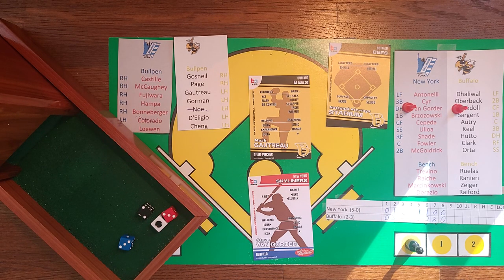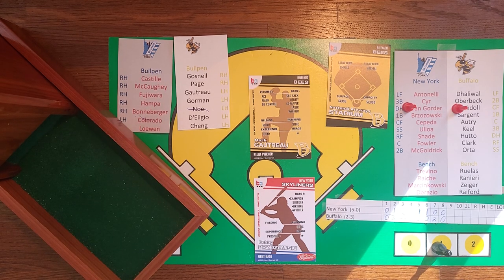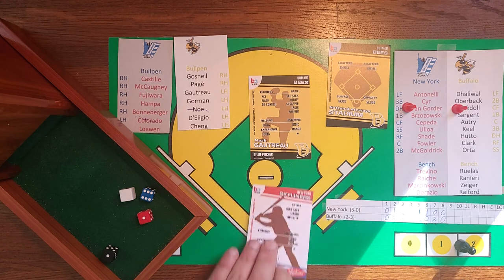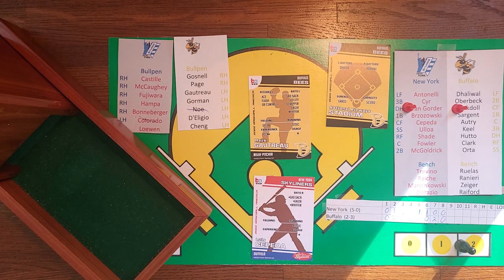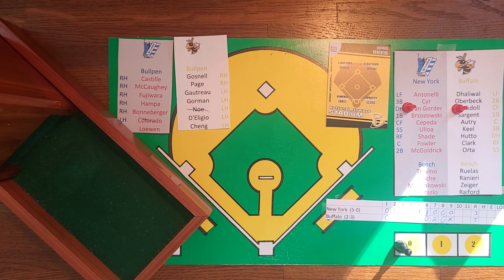Brzozowski at 1-1-6: Gautreau is fresh, strikeout — two down. Last chance is Luis Cepeda. Gautreau getting the sign from Autry and deals. Roll 1-5-5: not a home run king, fly to center — ball game! The Bees win it 5-3. Gautreau a 1-2-3 ninth inning for the save. The Bees win the home opener and take the first of three from the New York Skyliners. Buffalo improves to 3-3; New York drops to 5-1.